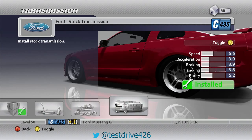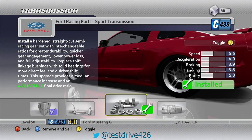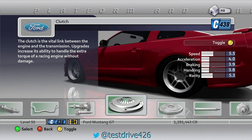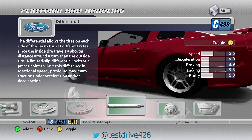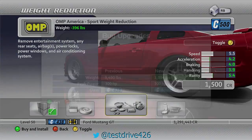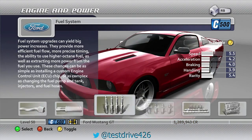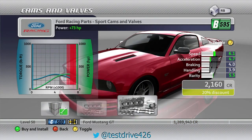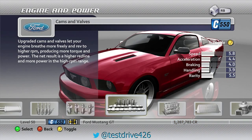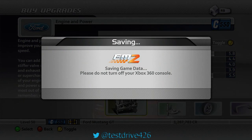I don't care about that transmission, we're just gonna do this one. Let's remove some weight — let's just do 396 pounds. Now engine upgrades — look at that, absolutely perfect. No boost from a Mustang, because why not. Okay, so the Mustang is upgraded to C550. Now we shall paint it.